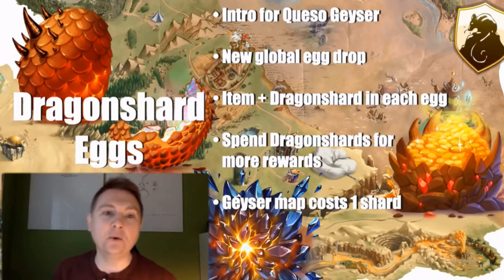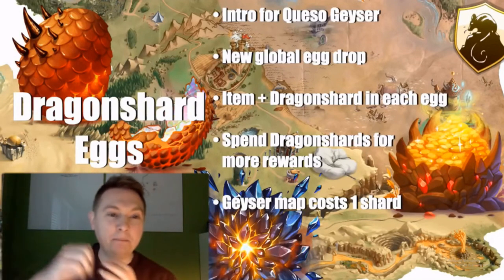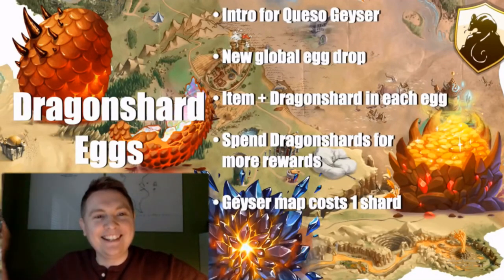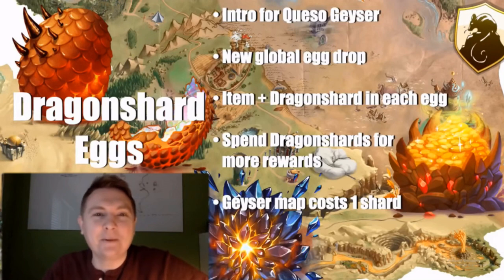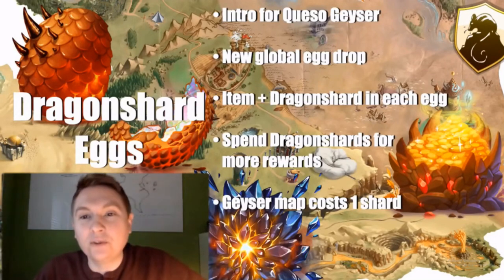The premise of the area is that you are building these various tiers of cork that you shove in the Geyser. It builds up pressure and that causes a big eruption to put a fine mist of Queso cheese in the air as the Queso Geyser erupts, which lures Dragon Mice down towards your trap so you can catch the lucrative Dragon Mice.